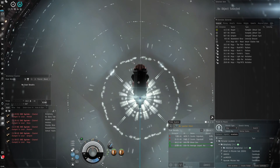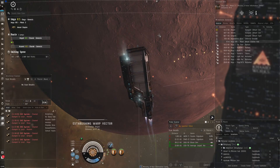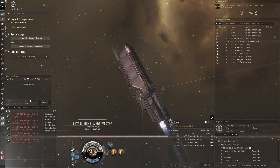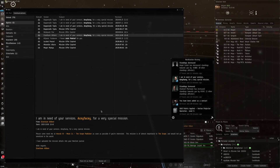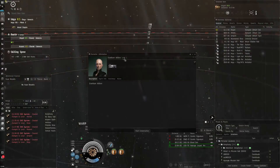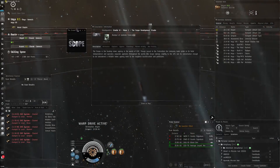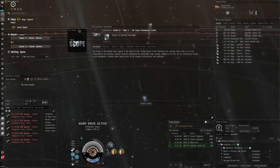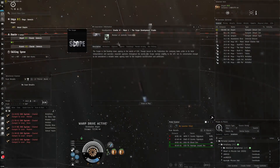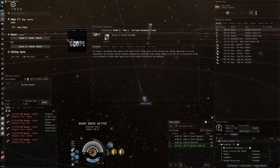I'm going to Asinot, a system nearby my missioning hub that sells kernite — I'll buy it there and hand it in to the mission agent. I'm doing these missions for a corporation called The Scope. Clicking on the agent, you can see they're part of The Scope, which is actually a news agency in EVE Online.